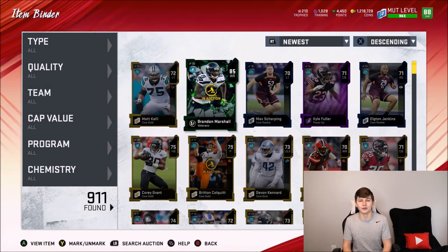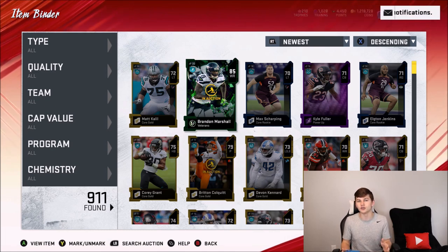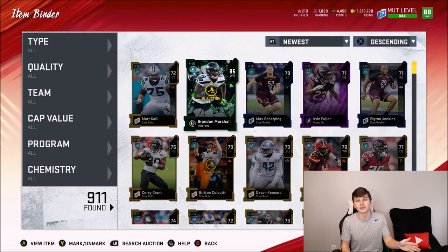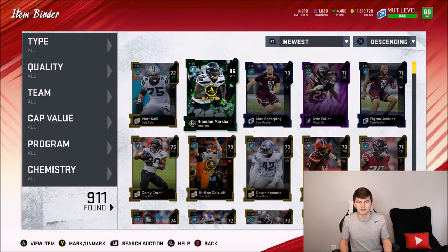Hope you guys enjoyed the video. If you did, smack the like button, subscribe, and comment down below. What teams do you think are the best to snipe through? What are some gold player snipes you've gotten? Have you maybe flipped a Marquise Goodwin — grabbed him for 3,000 coins and flipped him for 20K? Some people just don't look up gold card prices when they put them in the auction box, so you can really take advantage of that and get yourself some great flips.